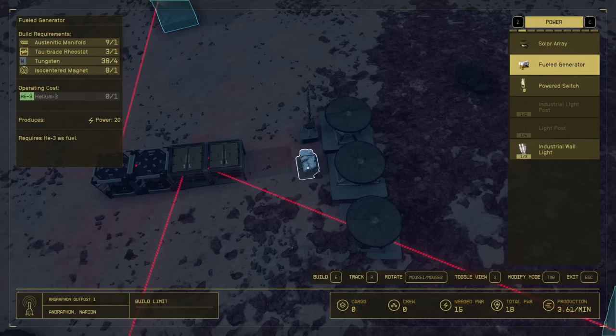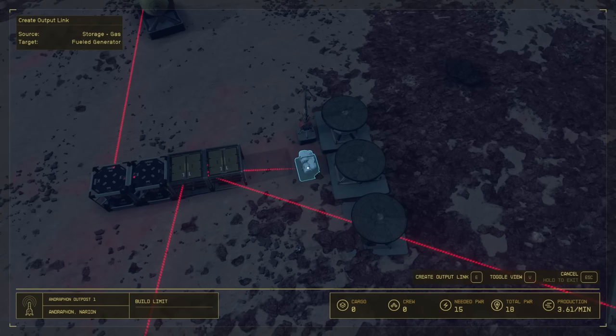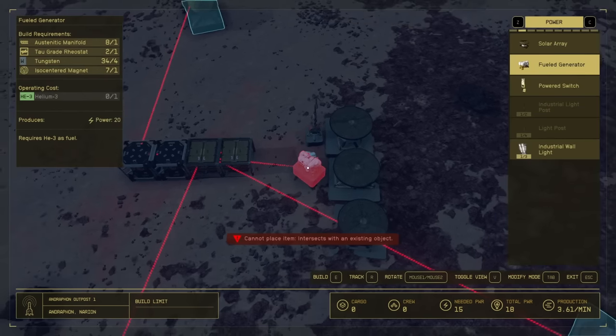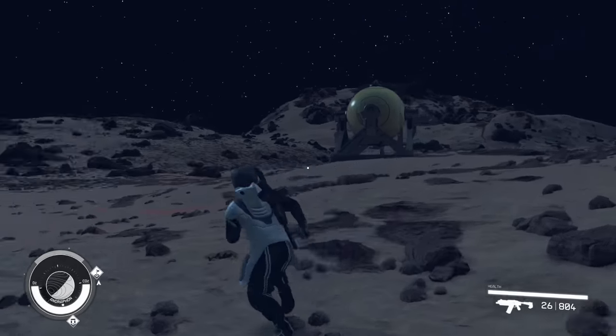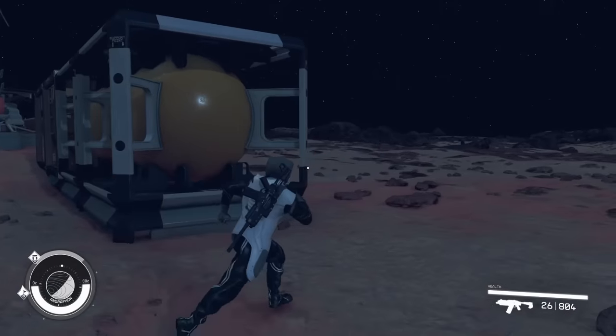Since we have Helium here, we can upgrade our fuel generation. We can put a fuel generator down and then create an output link from our Helium storage over to the generator — that way our generator will always be fueled automatically as we're extracting Helium from the ground. This moon is definitely one of the first places you're going to want to start farming and building out one of your outposts, because it gives you a lot of the necessary materials to get things done really easily.